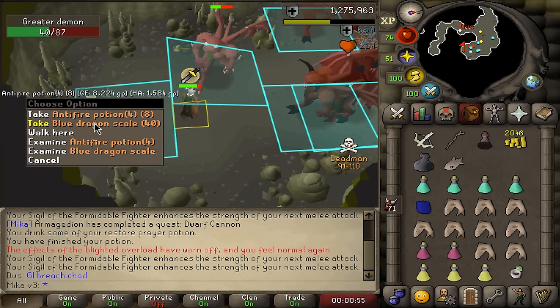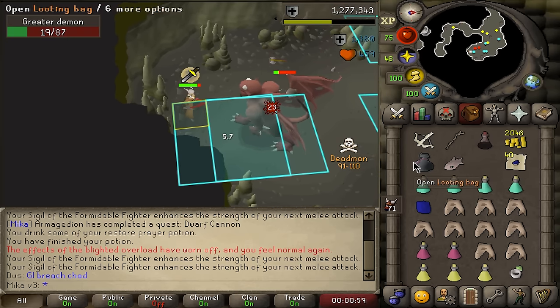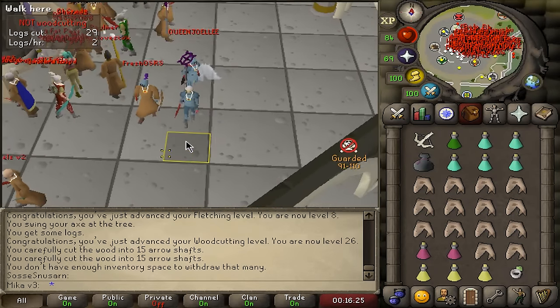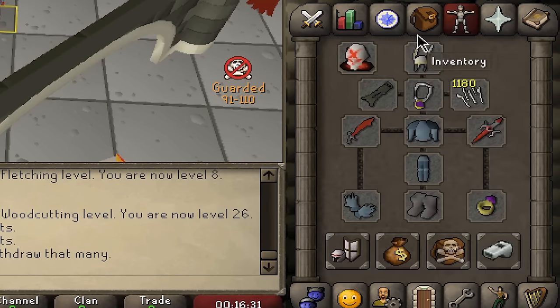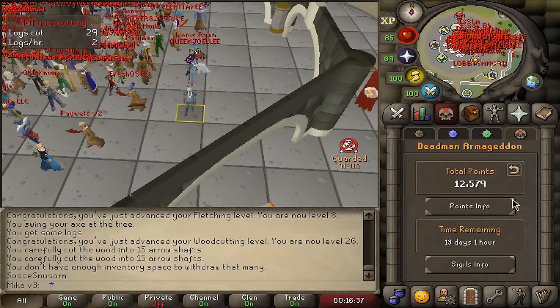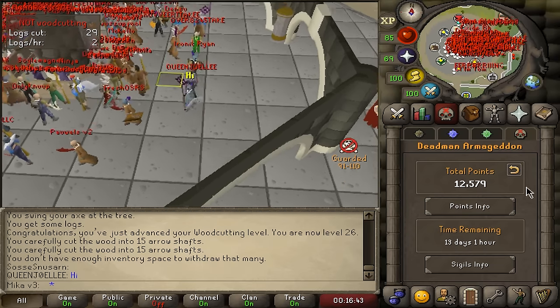That is an anti-fire and blue dragon scale — not very good but we'll take it. If you're enjoying the episode, make sure to subscribe. Ladies and gentlemen, breach is in one minute. We have decent stats: 80 attack, 96 strength, 77 defense. We have Consistency, Meticulousness and Formidable Fighter which should be really good. And we have 12.5k points — not a lot of points yet, obviously we haven't been focusing on that whatsoever.